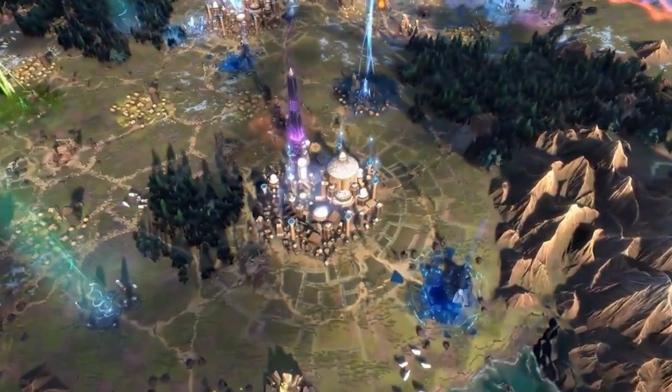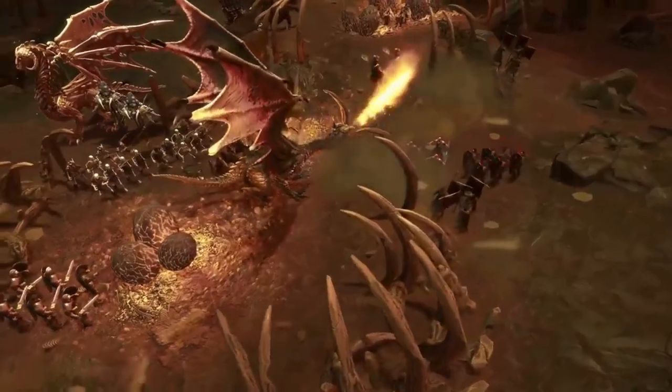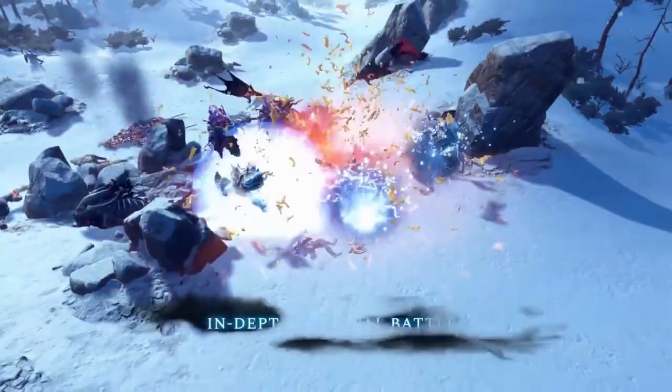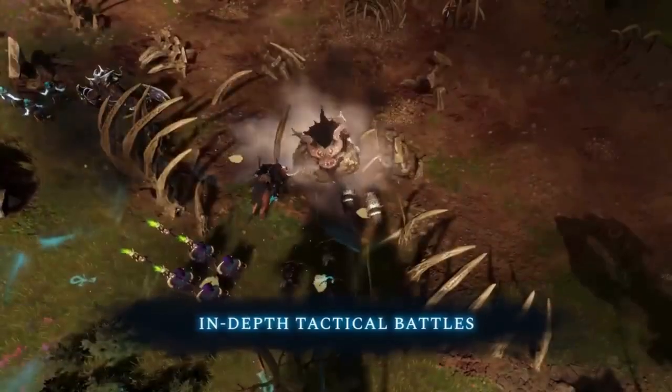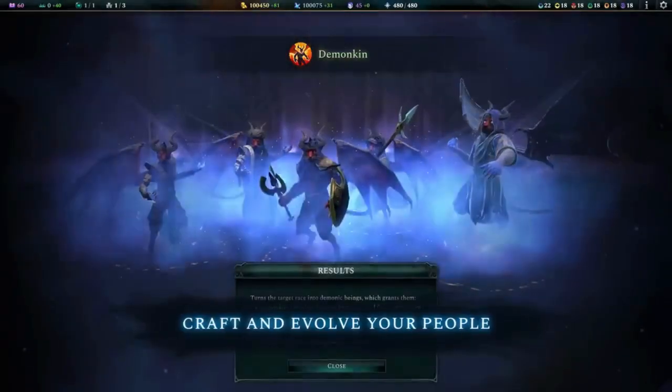But if you pull it off, you'll be the undisputed champion of Age of Wonders 4. So there you have it, folks — four ways to win the game, each with its own challenges and rewards. Which victory condition do you think you'll go for? Let us know in the comments, and don't forget to subscribe for more gaming tips and tricks. Thanks for watching.